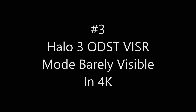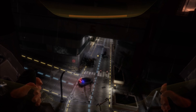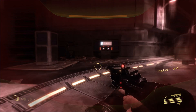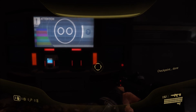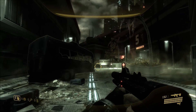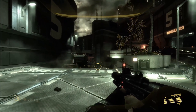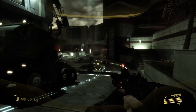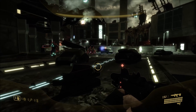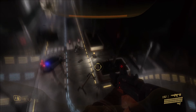Bug number three — this isn't exactly a bug, it's kind of expected — but visor mode is not very visible when playing in 4K. By 4K I mean the actual Xbox One enhanced native 4K version of ODST, not just upscaled. When you turn on visor mode, it lights up with night vision, but you can barely see the outlining on most objects. On trees you can occasionally see it pulse, but on your SMG, vehicles, trucks, signs, and enemies in the distance, you barely see the red outline.